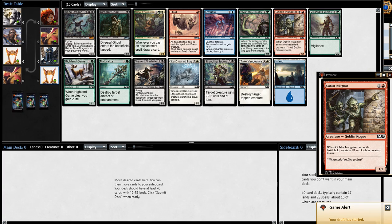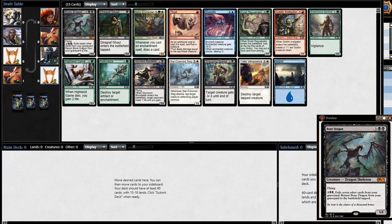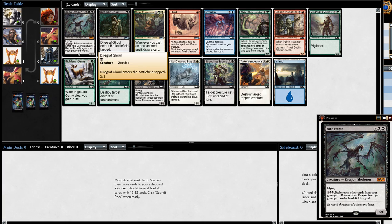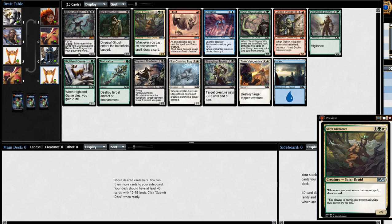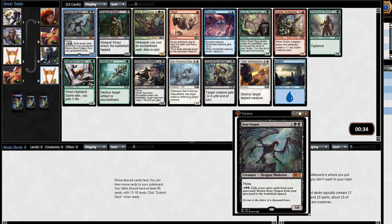Welcome back. This is the first hand and I see a pretty nice dragon. It almost seems like this will probably be a good route to take. Bone Dragon - pretty solid flyer, five power, and can easily come back. That's almost a gimme. There are a couple other decent choices here, but the satyr's really not that good since there's not a ton of enchantments in this format. I think we should just go dragon.